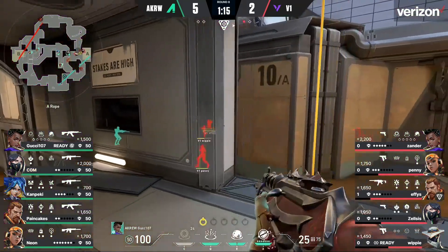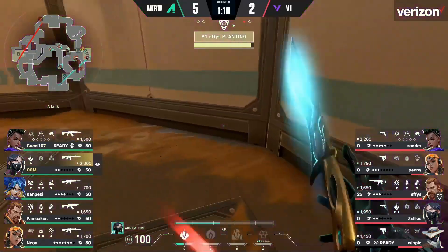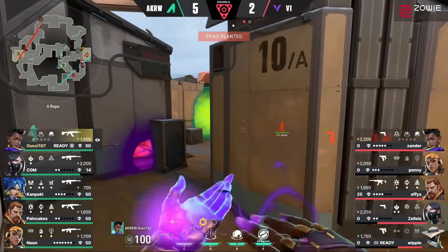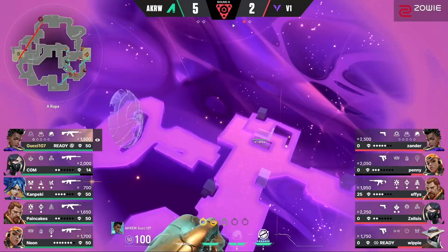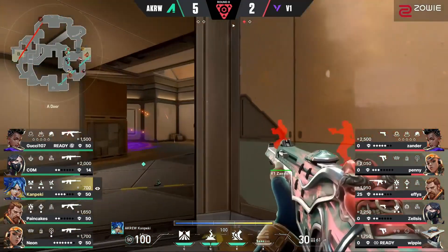Orbs are coming in, here comes the push. Com trying to slow them down with the snake bite. Effies does get a plant off — really good paint shells, that'll push Com back. V1 looking to shake off some of the decay they've gone through in a number of different facets.